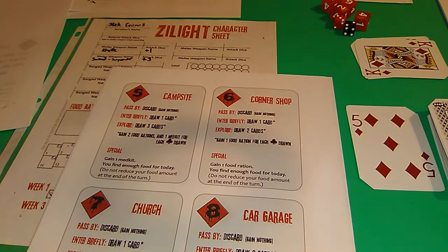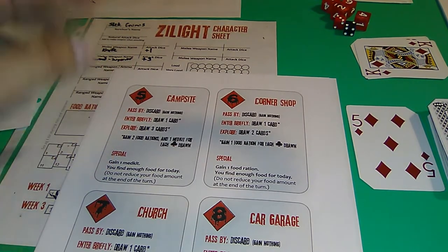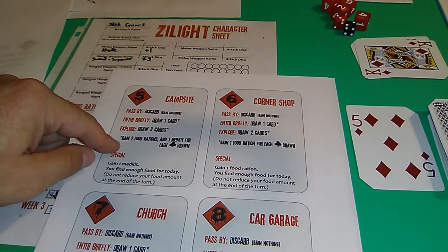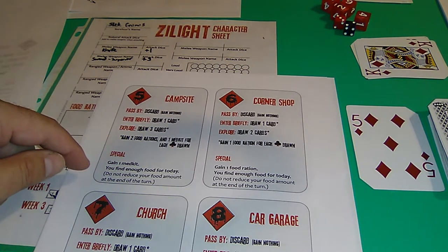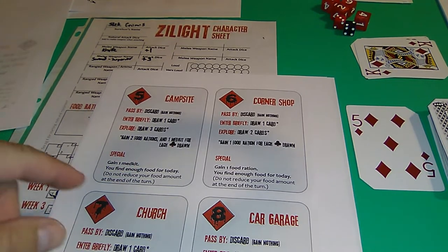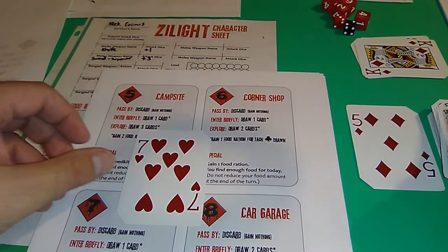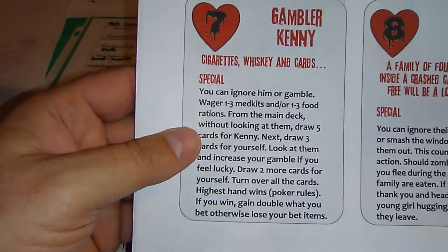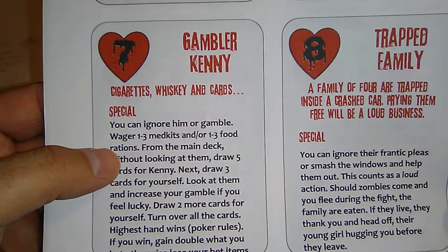We're not going to pass by because we need to find stuff, so we'll explore and draw three cards. If we find a club we get to gain two food rations and one med kit. Special: I get to gain one med kit and find enough food for the day, so I don't have to use any food rations. Drawing three cards - one, two - we got an encounter: Gambler Kenny. Cigarettes, whiskey, and cards.